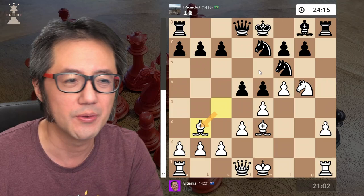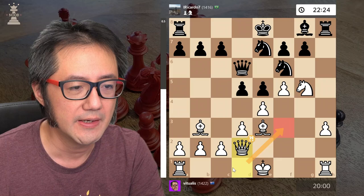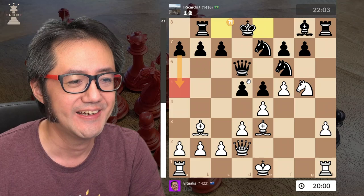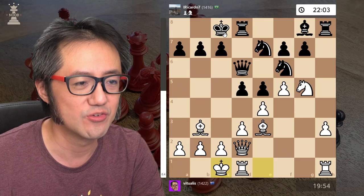Their queen moves forward — obviously they want to castle queenside as well. I now make probably a less accurate development of the queen. Stockfish sees that a different move is better — small advantage to black. They queenside castle, I queenside castle as well, and we sort of really now enter into the middle game.